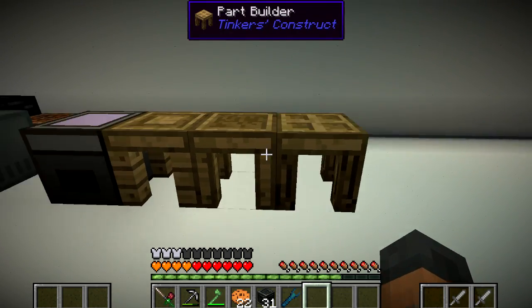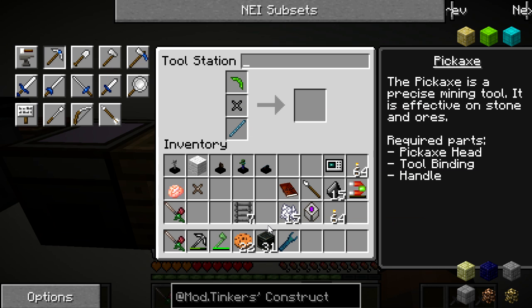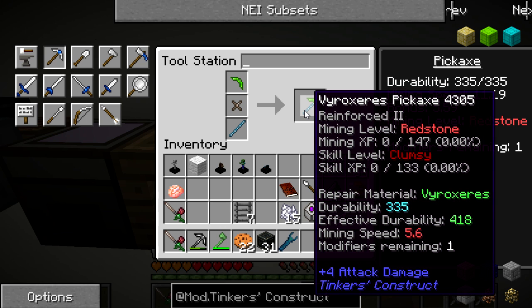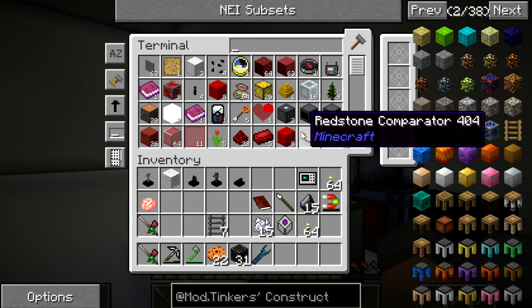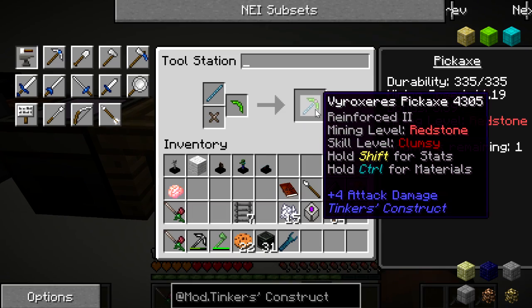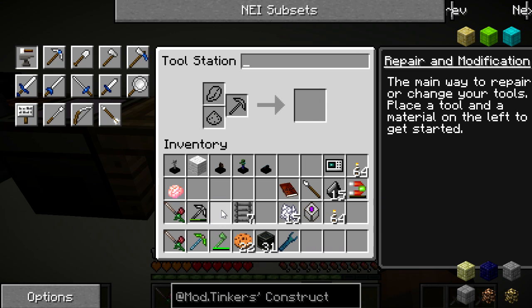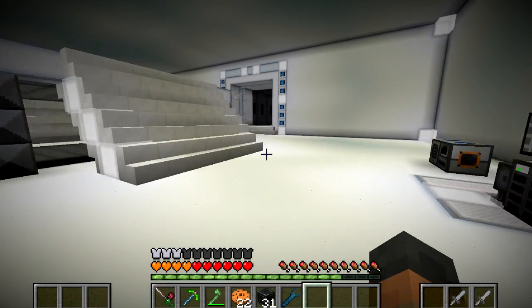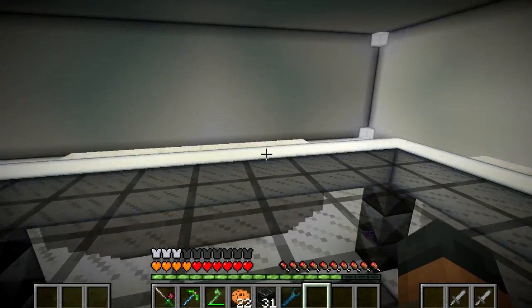The stencil table tool station is what we're looking for and we can start to upgrade some of our tools. We've got a shadow steel binding - interesting. We will take that - it looks like a very cool pick - and we're going to find out if it's poisonous to mobs as well. So that one will replace that one for now. And I think what we're going to do next is head over to the victory monument and quickly place down our trophies and see if anything happens when we do that.